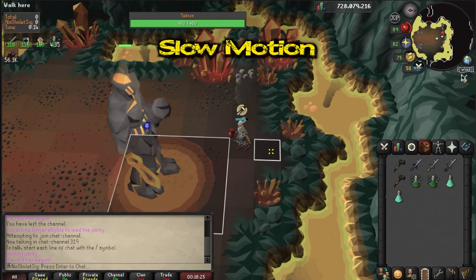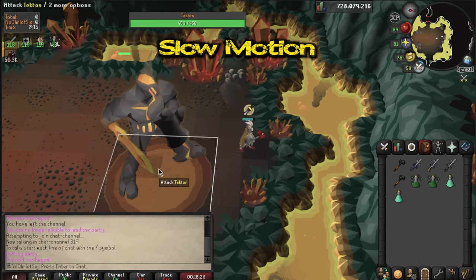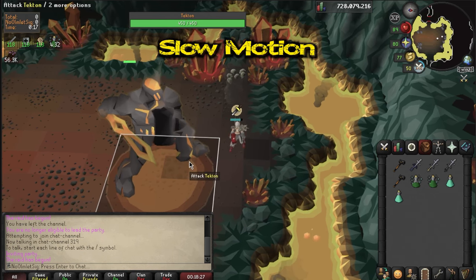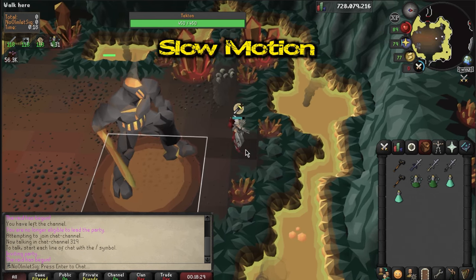This is very similar to the Guardian's room, where you click on the monster and click right back. The only difference is that you're only waiting one tick after stepping back, and then you're immediately going to click on him again.